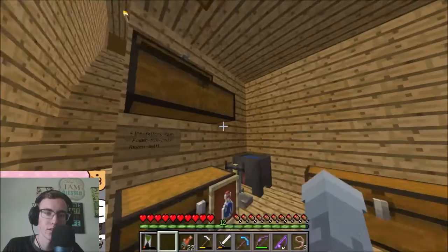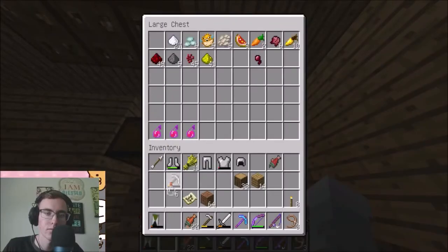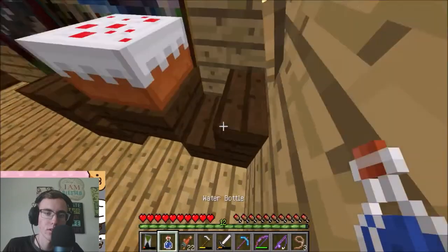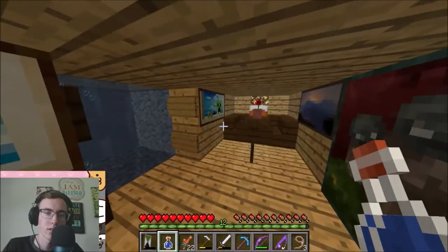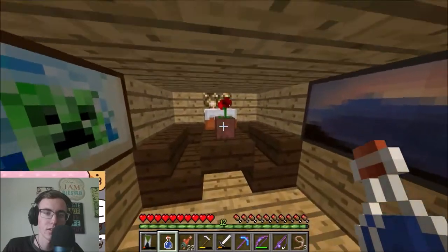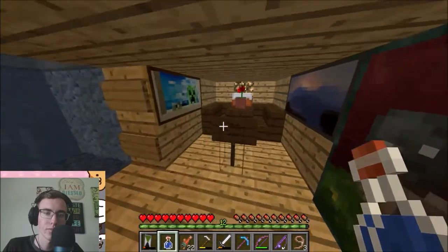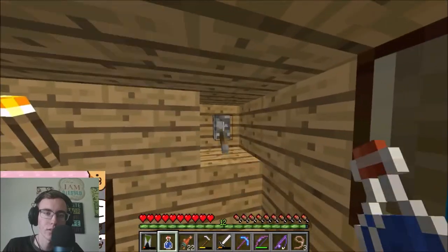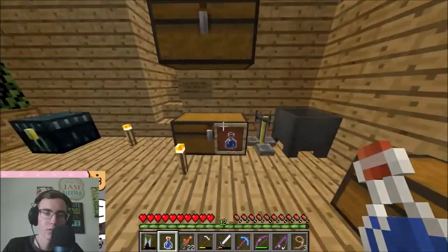But there's also another secret. If you take some water from the cauldron with a bottle, you can get this secret area here. And this is where it puts nothing, and there's a cake here as well. There's a lever to close it, and this shoots you up.